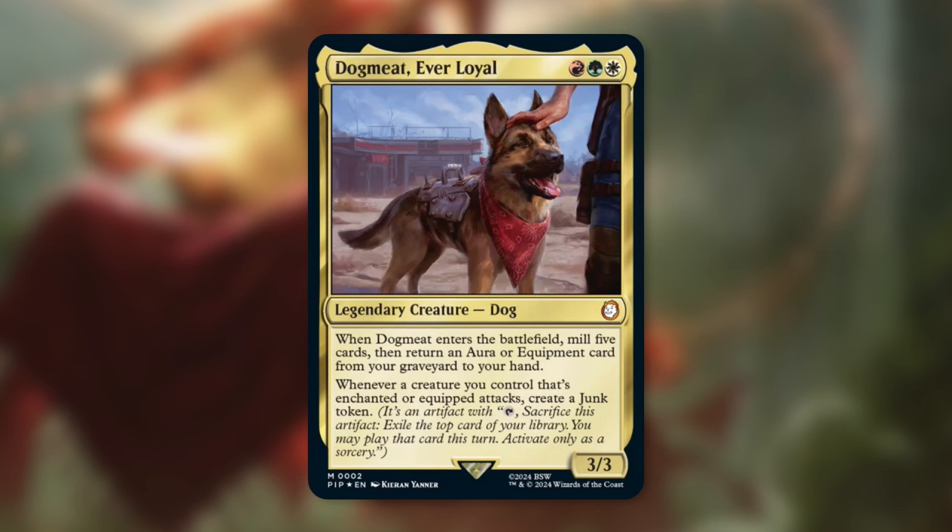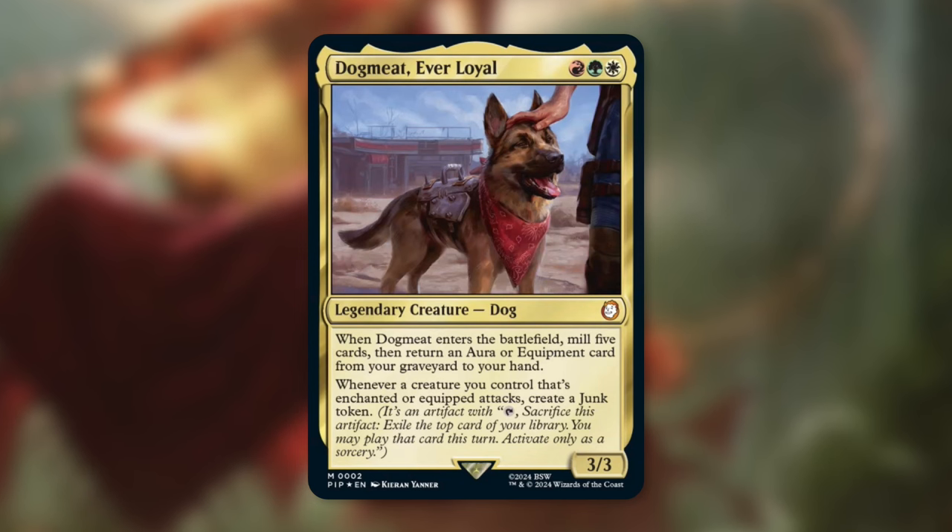Regardless, let's talk about Dog Meat, Ever Loyal - a 3/3 legendary creature Dog in Naya colors, red, green, and white. When it enters the battlefield, mill five cards and return an aura or equipment card from your graveyard to your hand. On top of that, whenever a creature you control that's enchanted or equipped attacks, create a Junk token.